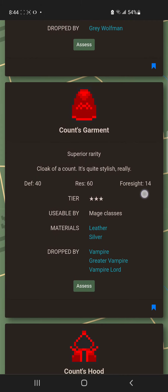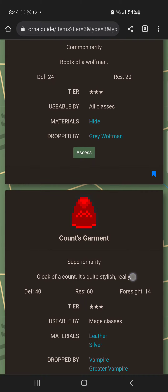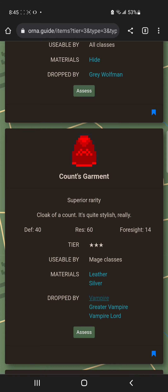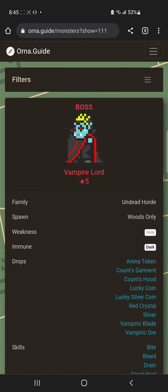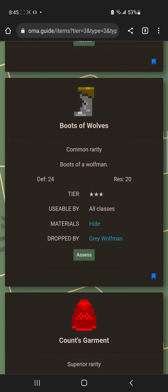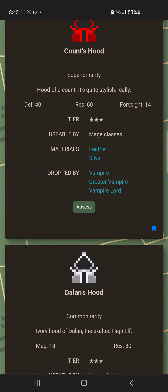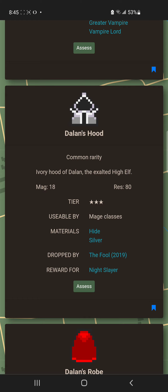Boots of Wolves are decent — they have both defense and resistancestats — but they fall behind compared to some of the better options. The Quartz Garment is one of the better armor pieces. Some strong items like the Great Vampire gear are knight-only mobs, making them harder to find. That type of count gear is really good, but the grind isn't worth it unless you're planning to stay in tier 3 for a while.